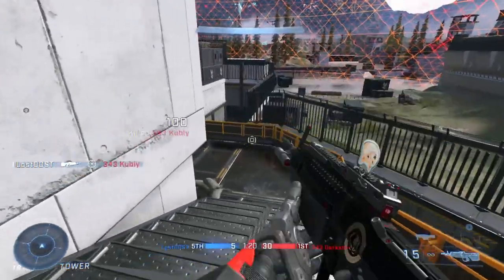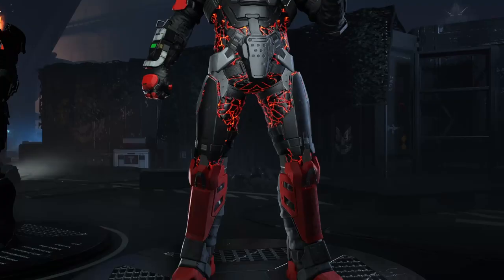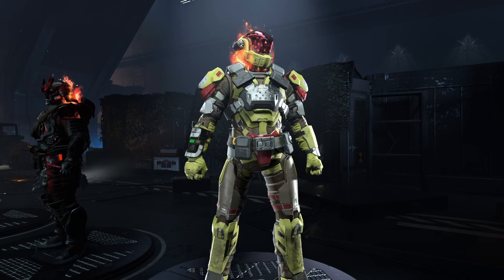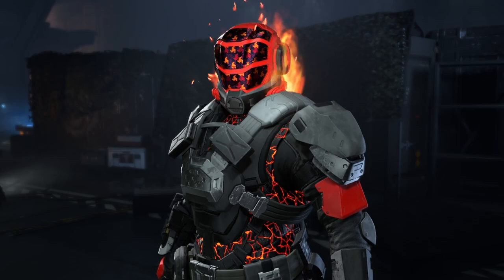On the first tier we have the Detection Protocol backdrop. On the second tier we got some sort of crotch armor. On the third tier we got a blue pop visor. On the fourth tier we got what I assume to be an armor coating for the Mirage Core.